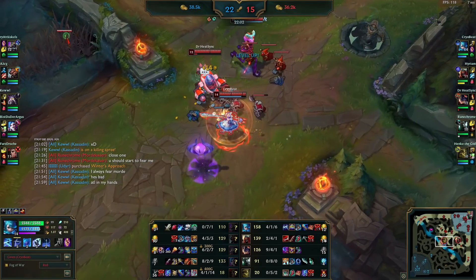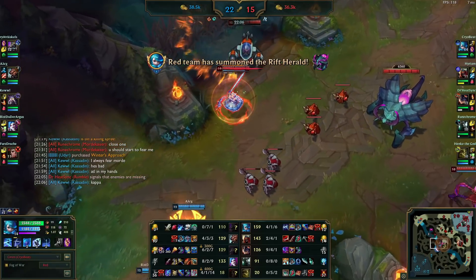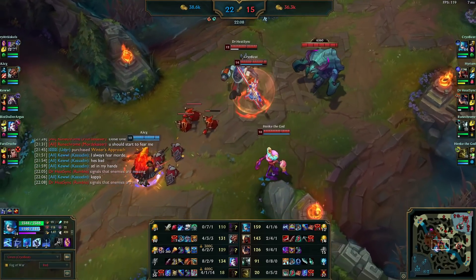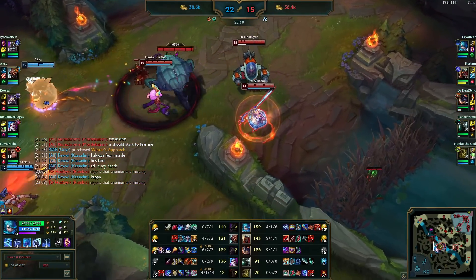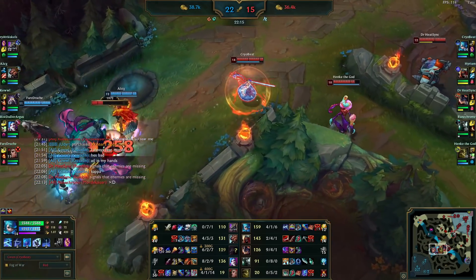If we're relying on percentage max health damage, and enemies have high HP and high magic resist, you're going to need to buy some magic penetration on Gwen — which I did not. But it's been okay because we have the Grasp, the healing, some tankiness ourselves — we're not too far off, not too bad.